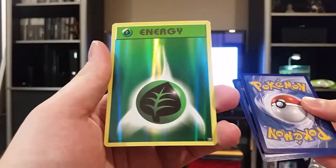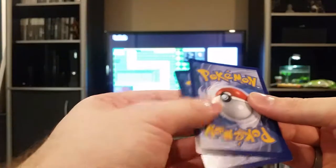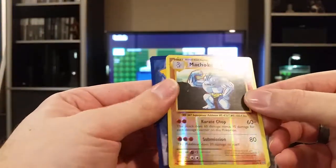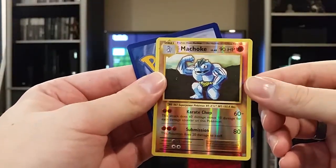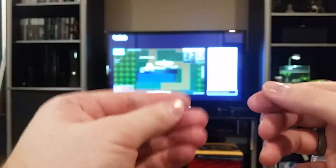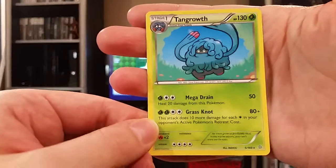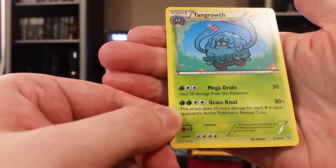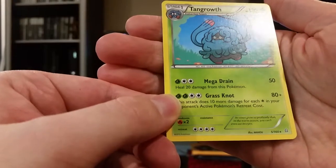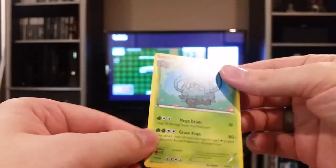Not bad. Next we got a reverse holo Machoke from Evolutions again — at least they've got some new sets in these. And the final card is a regular rare Tangle Growth. This attack does 10 more damage for every retreat cost star in your opponent's retreat cost — not that great. Mega Drain could be pretty useful, but it's kind of a subpar card overall.